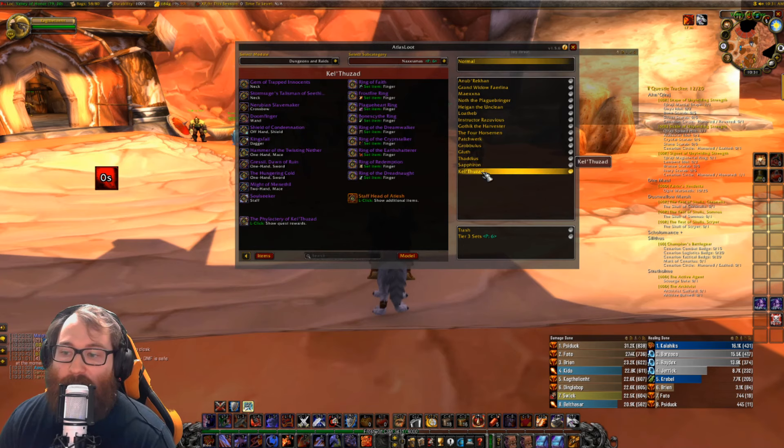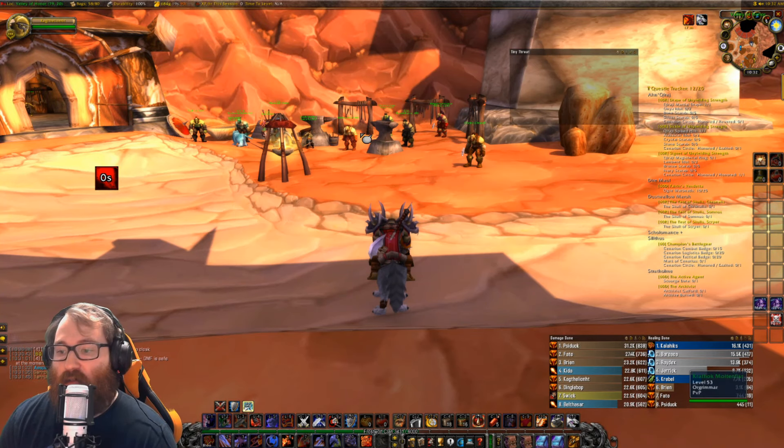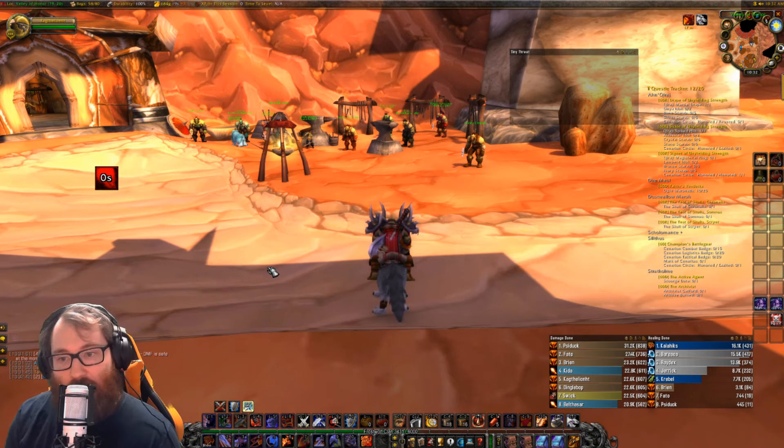Then there is Thaddaeus, the actual end boss of the abomination wing, and he drops helmet pieces for everyone. The final two bosses are Sapphiron and Kel'Thuzad. Sapphiron does not drop any tier pieces — just amazing cloaks, trinkets, some off-hands, and quests for enchants, which are pretty good. Kel'Thuzad doesn't drop a token — he directly drops the ring for your class. So that covers the bosses and what you're going to get.